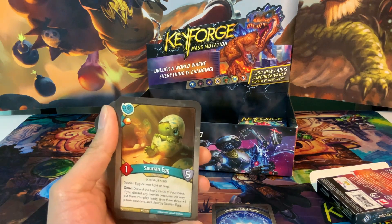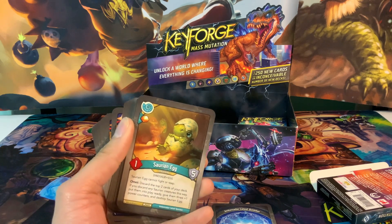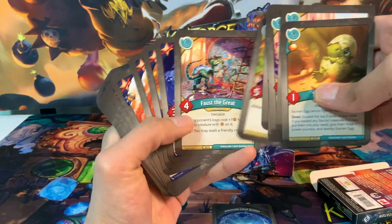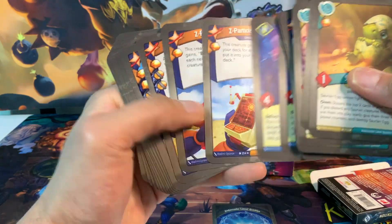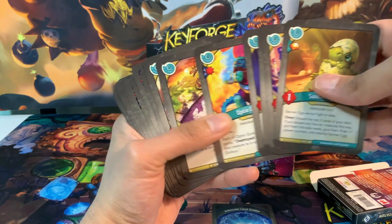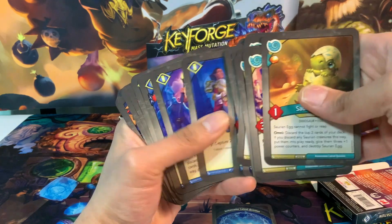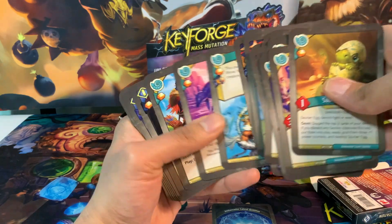I forgot to mention artifact control - I don't think this deck has any artifact control at all, so that's a weakness. We also have no recursion from the discard pile, and we're not really able to disrupt our opponent's hand. I think it's a more fighty deck, but a really good one at that. Very efficient, very amber-heavy fighty deck. So many pips in this deck - very cool.